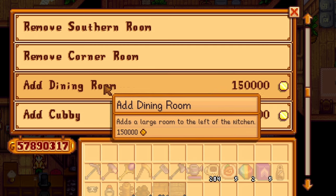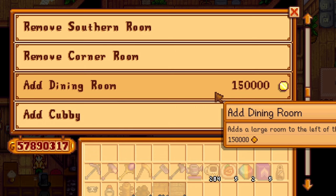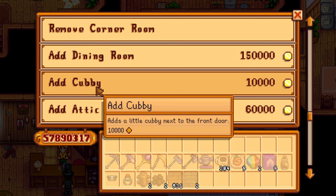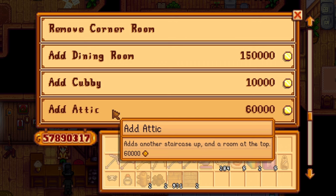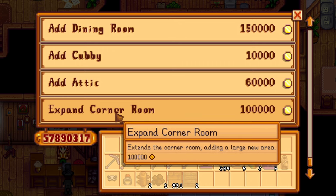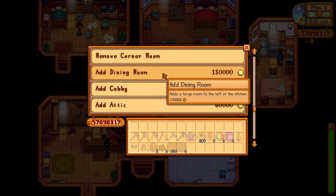The first new renovation is a dining room for 150,000 gold — very expensive, but it's a large room to the left of the kitchen, which I think is absolutely amazing for storage. Then there's a cubby for only 10,000 gold — a little cubby next to the front door, should be nice and cute. Next is the attic for 60k — another staircase that goes up with a room at the top, great for storage. And lastly, you can expand the corner room for 100k, adding a large new area.